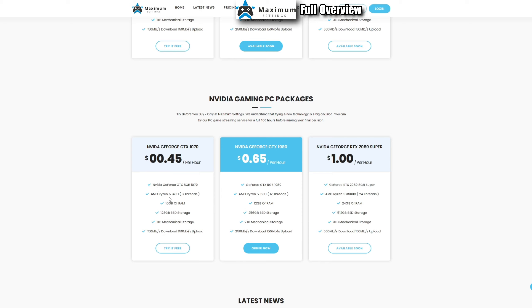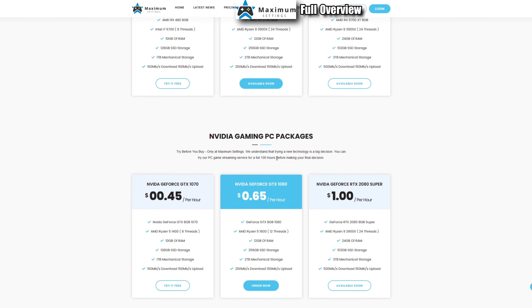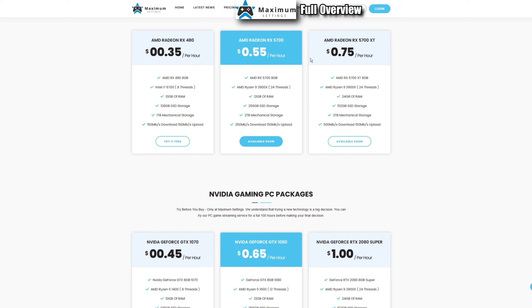For the Nvidia packages, I'm testing the top two tiers: 45 cents, 65 cents, and one dollar per hour. Those are GTX 1070, GTX 1080, and RTX 2080 Super builds, paired with a Ryzen 5 1400, 1600, and 3900X respectively. I'm really enjoying the 2080 Super build — with the 3900X, 24 threads, all that RAM, loads of storage, and a great internet connection.